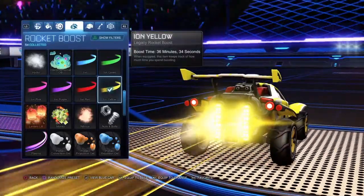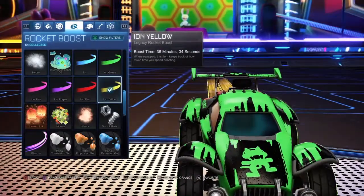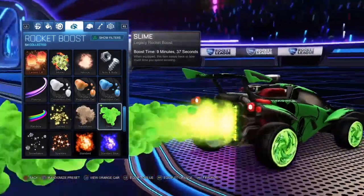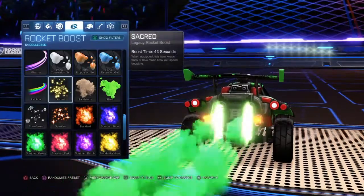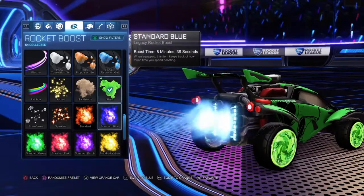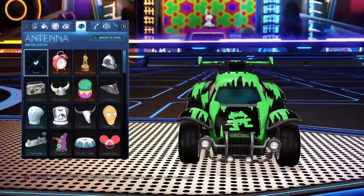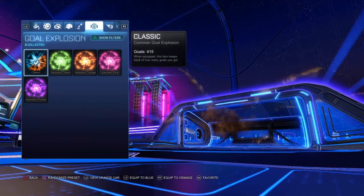For your boost on the yellow car, put Iron Yellow on — it looks pretty cool. For your blue car, go down until you see the Slime boost. You can also go for standard green, but I use the Slime boost, so press L2 on that. I don't personally use a hat, and for the goal explosion I just use Classic.